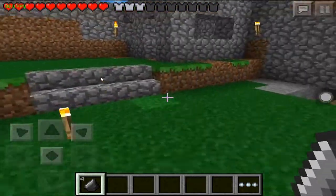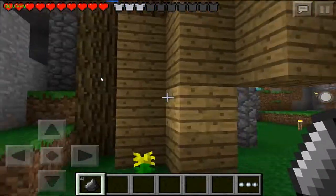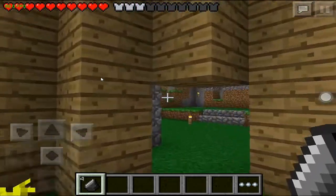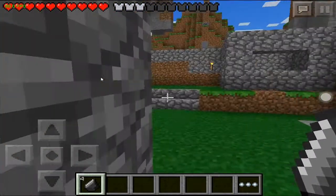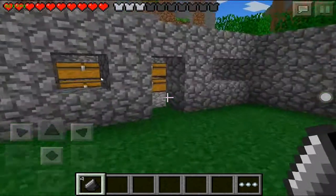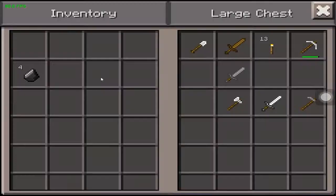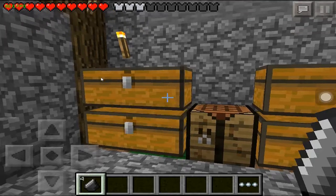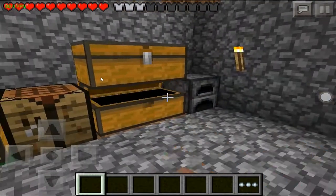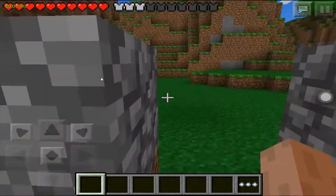This is my single player world on the iPad mini that I just started. As you can see, it's decent. Here's the entrance which I made — it's not too good but it's okay. We go inside and turn — this is the chest room with the stuff we got. My mine is down there, and I already have iron tools and 13 iron, a whole bunch of coal. We got some cool stuff here.